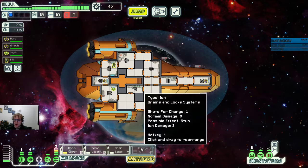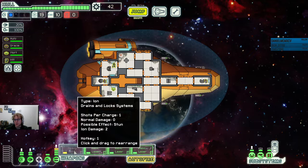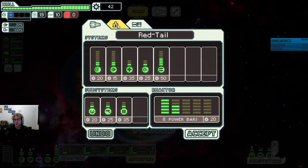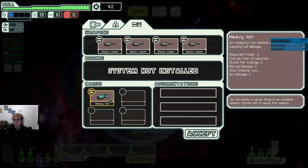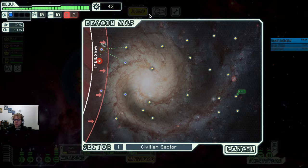Now we have a heavy ion. Heavy ions are very powerful — they're not fast. So we don't have to use this right away, but we are going to use it. The store's already gone. Let's run with the basic lasers for one more round.